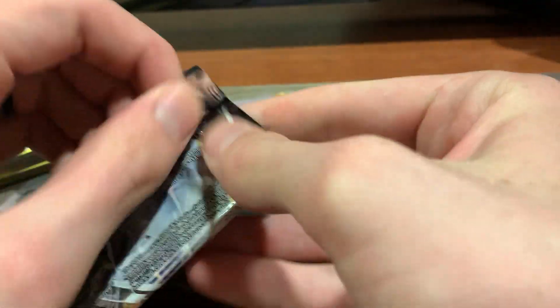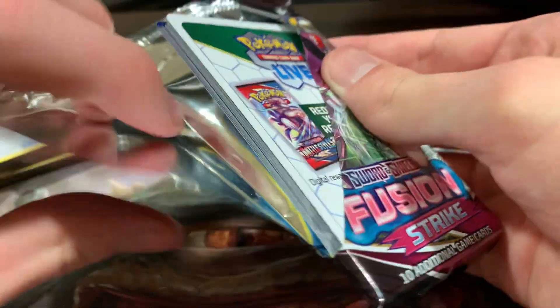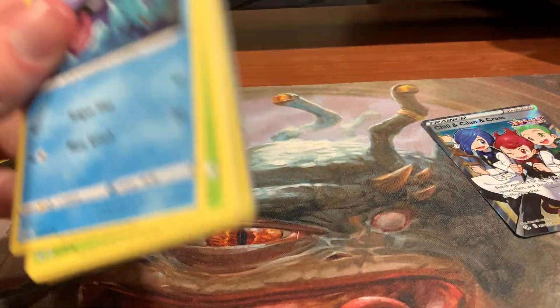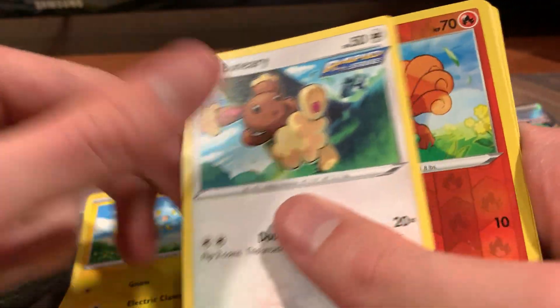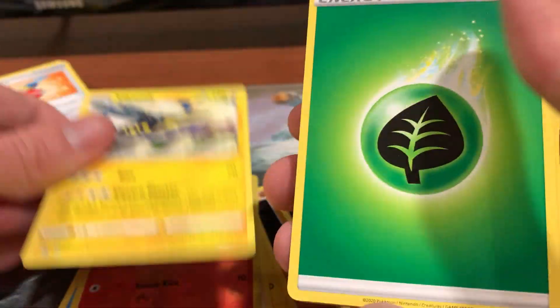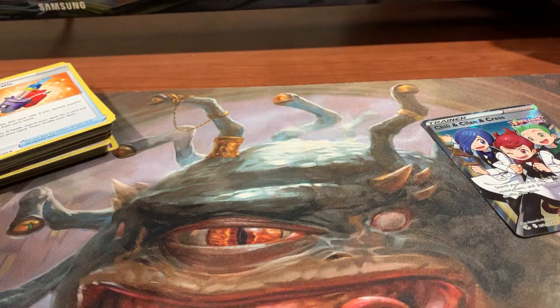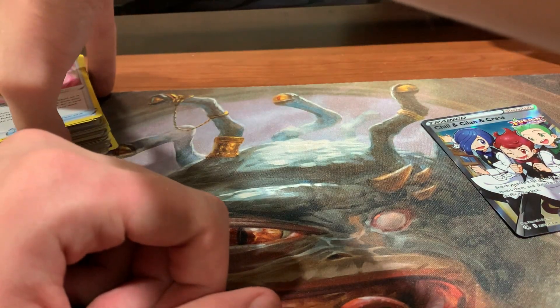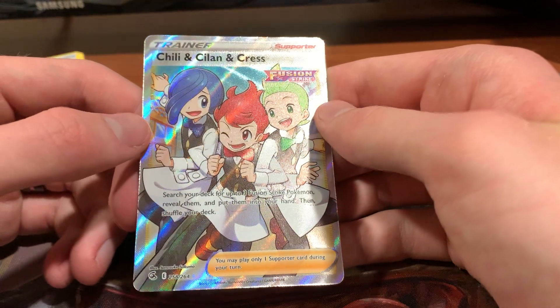Now we're down to our final pack. Hopefully this one's really good, too. This one's also sealed really well, but we got it. Light code card, so nothing too special about this one, but I guess we can always be surprised. So: Sheldr, Caterpie, Drillbur, Shinx, Buneary, Reverse Hollow Vulpix, or a Vickavolt — this particular print of Vickavolt is really fun — Grass Energy, Mandibuzz, Ninetails, and a Farewell Bell. I'm not too upset with that, between the promo stuff and this really nice print of Chili, Silent, and Cress.